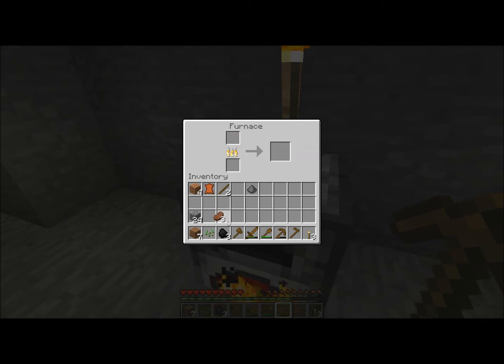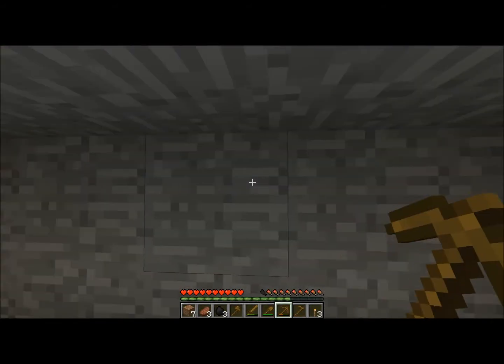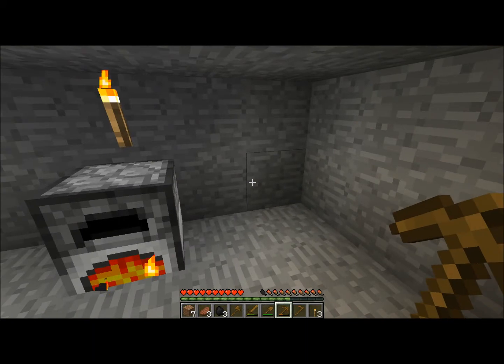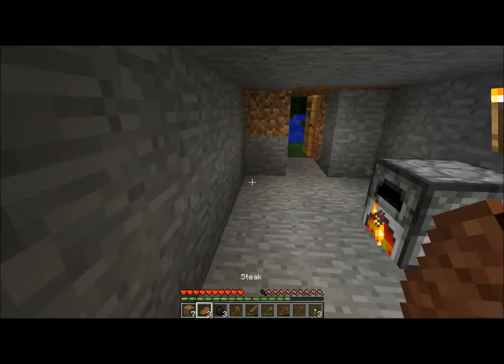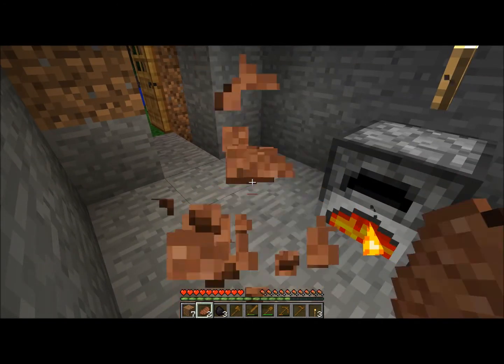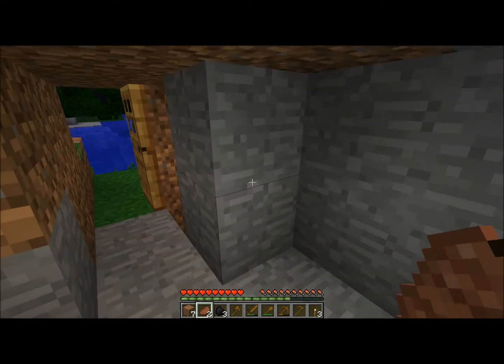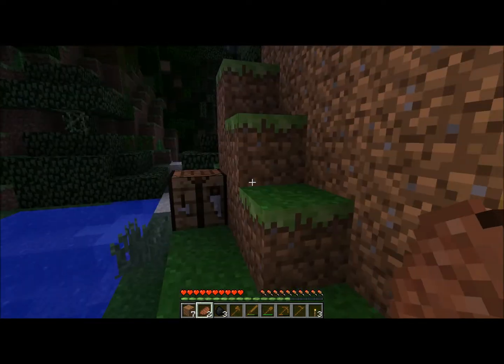Once you've collected all this steak, you're going to put it in your active inventory. It looks like I'm hungry already — you can see at the bottom that my food meter is deteriorating. I'm going to go to my steak and right click, holding it down until my hunger is gone. That piece of steak disappears and your hunger is replenished.